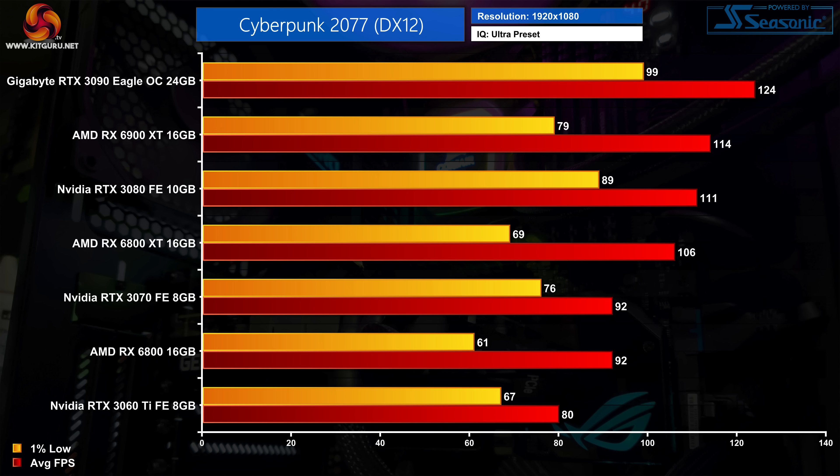All three AMD cards we tested demonstrated worse 1% lows than their Nvidia counterparts. The RX 6800 for instance hit the same 92fps average as the RTX 3070 but its 1% lows were 20% worse. It didn't make the game feel notably choppier but the frame times are clearly worse, and hopefully this can be resolved with a driver or game update.